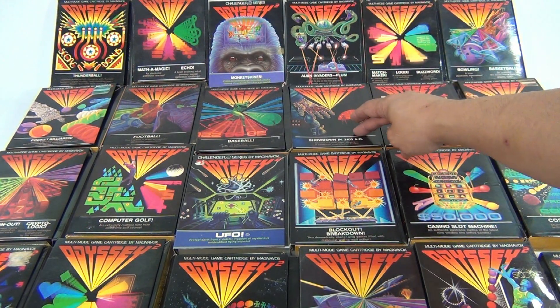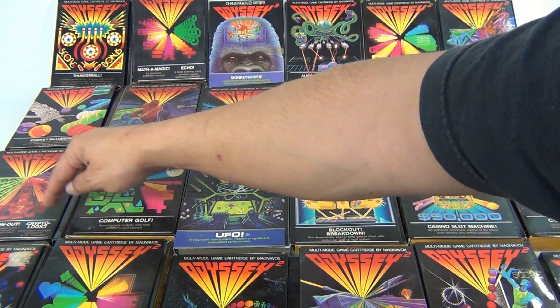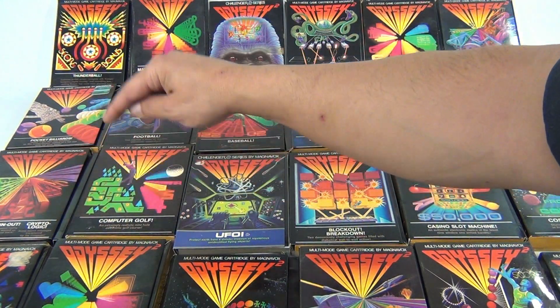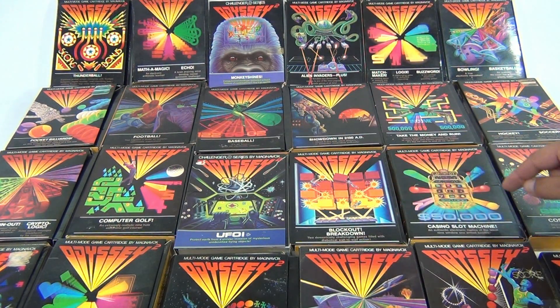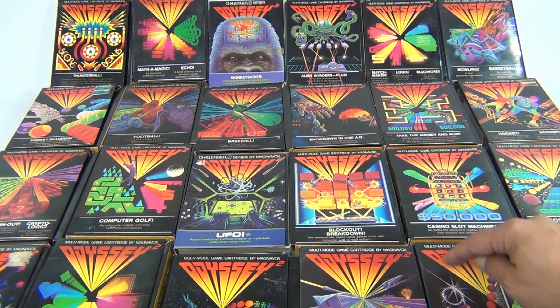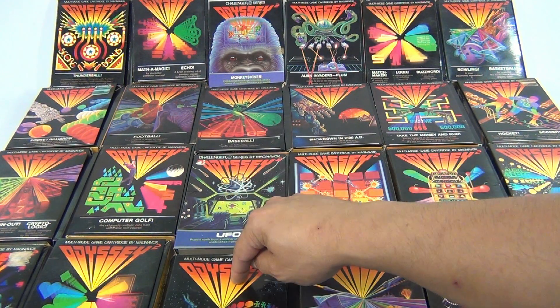We've got Bowling, Basketball, Hockey, Soccer, Take the Money and Run, Showdown in 2100 AD, Baseball, Football, Pocket Billiards, Speedway Spin Out, Crypto Logic, Computer Golf, UFO, Blockout Breakdown, Casino Slot Machine, Cosmic Conflict. Down in the bottom right: Volleyball, Armored Encounter, Sub Chase.